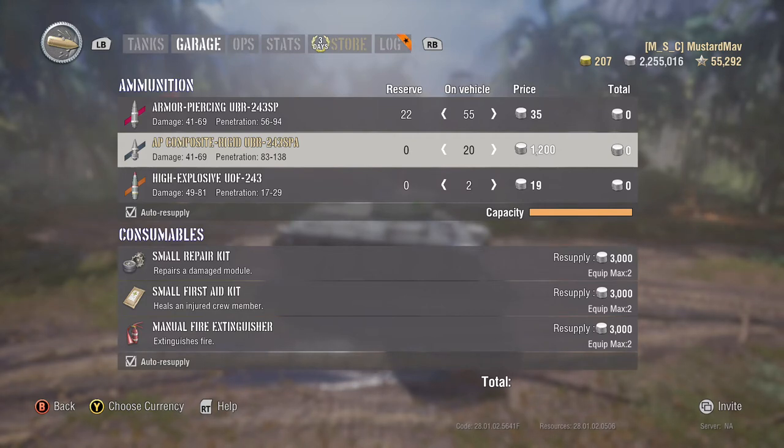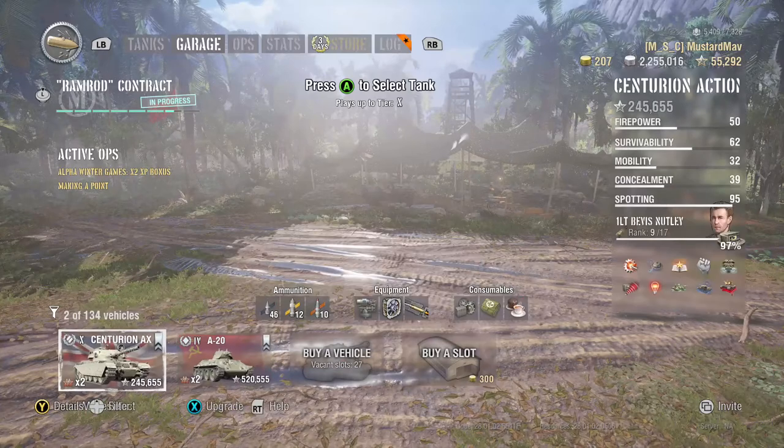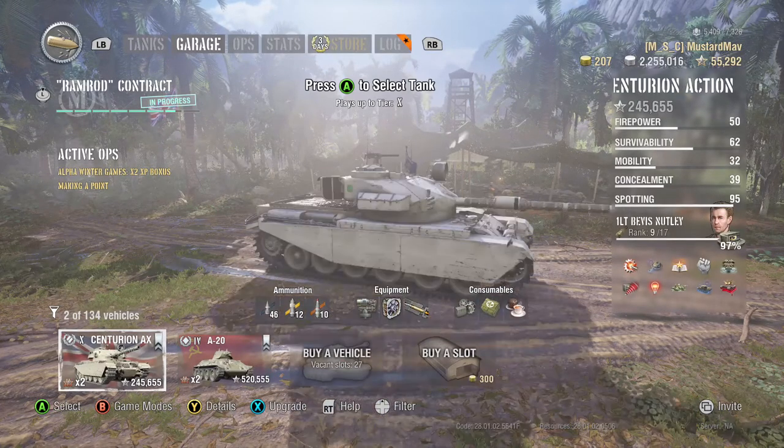Next is HE rounds, or high explosive rounds. They generally have lousy penetration and velocity but higher damage. Don't be fooled by the high damage because that's truly only effective if you penetrate your target. Utilize these rounds on targets with little to no armor, or rear armor. Another effective use is to reset capping opponents — you don't have to pen to do damage with these, you just need to hit your target, and to reset a cap you just need to do a little damage or break a track.